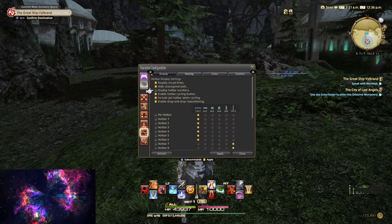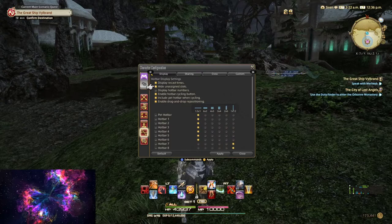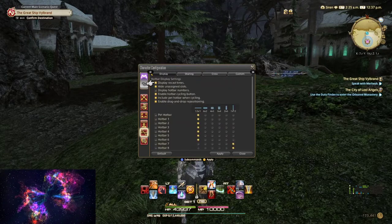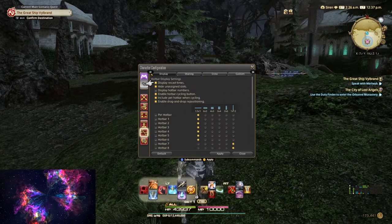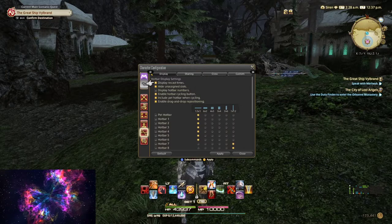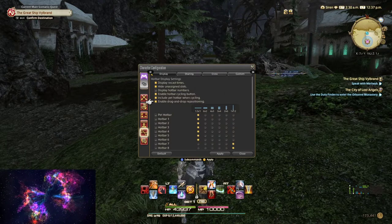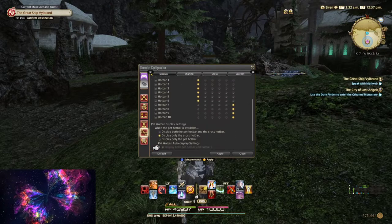Hide and assign slots — I like to have these hidden, especially for hot bars. Not cross hot bar, which is what this is at the bottom here — that's a cross hot bar, not a hot bar. They differentiate in FF14. Most of this is not gonna apply to you because you're using the cross hot bar, not the hot bar.